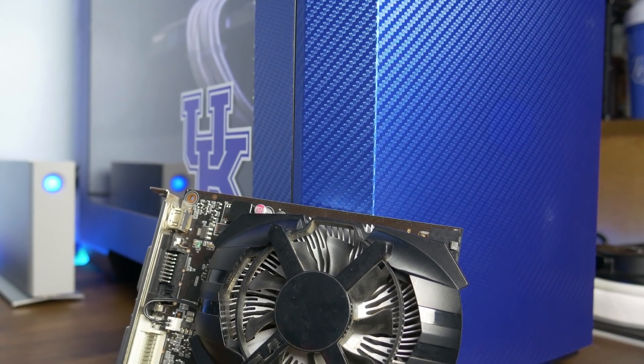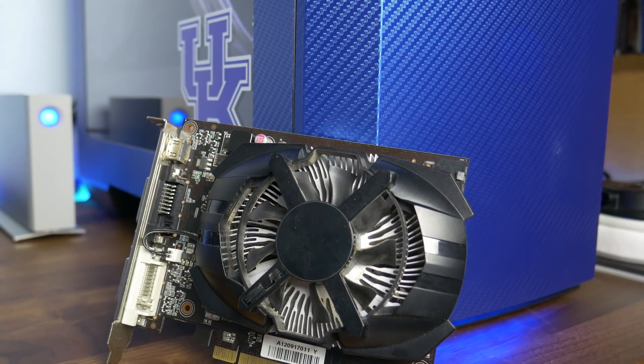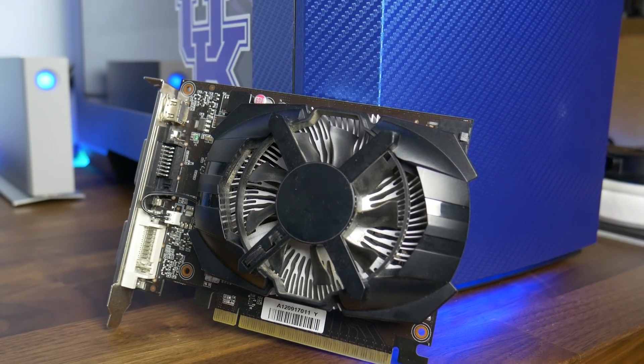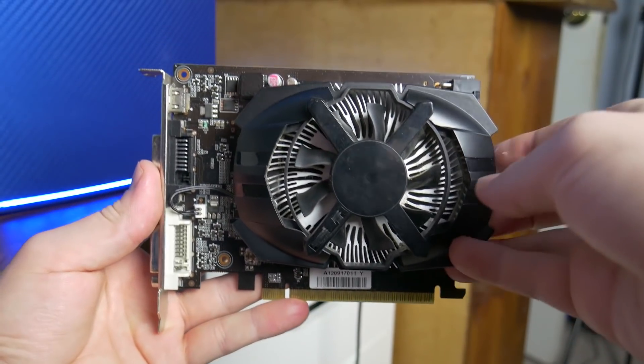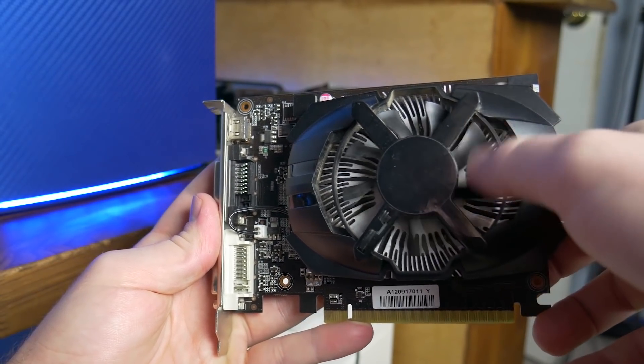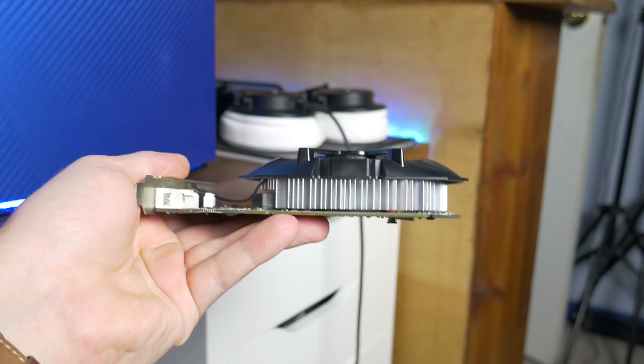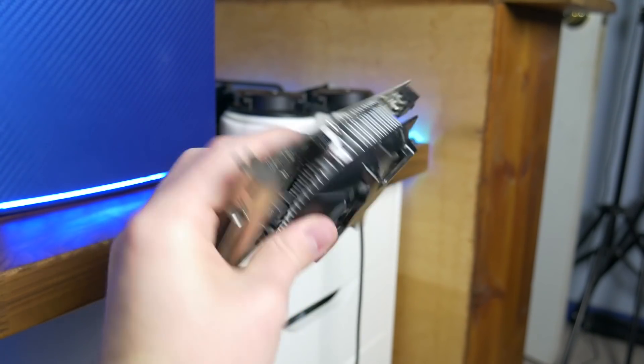Today we're going to be taking a look at a GTX 650, a card from 2012 with a single gigabyte of VRAM. I have tested other 600 series cards on the channel, specifically the 660 Ti, and it still holds its own at 1080p gaming, especially if you get it for the right price. On the used market, mainly eBay, I see these things going for around $30.